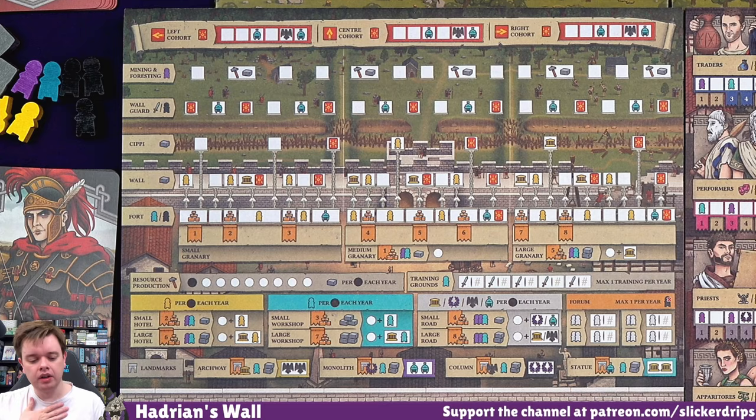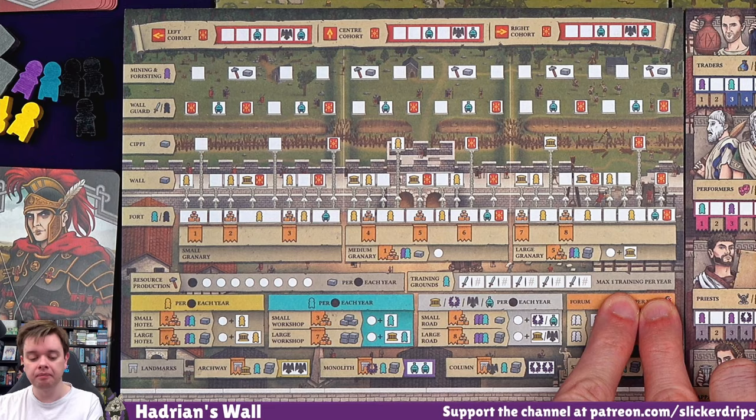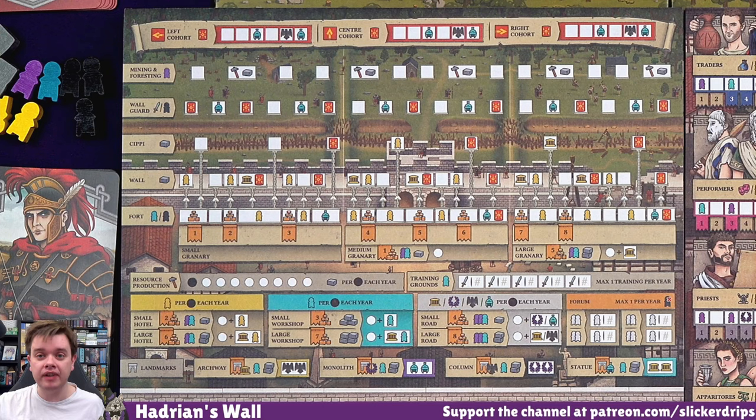The wall guard - I need soldiers to go along here. Or I can use swords. I can get swords from putting builders in the training grounds once per year. They will give me cohorts, which I can cross off here, and they're going to help me defend against the Picts at the end of every round. And they also give me discipline, which is one of the tracks at the bottom - gives you points, and every now and then rewards too, increasingly so as you go up the same track.